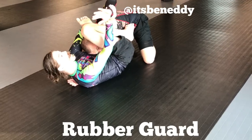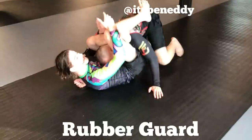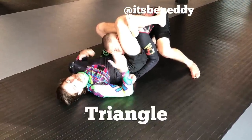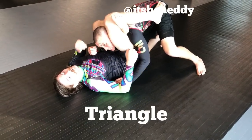Now we bring our knee up and bring our foot through. We always go reverse triangle first, because our lock is right above his head so he controls posture. I can be here and chill — he can try to posture up and I have perfect posture control because of the reverse.